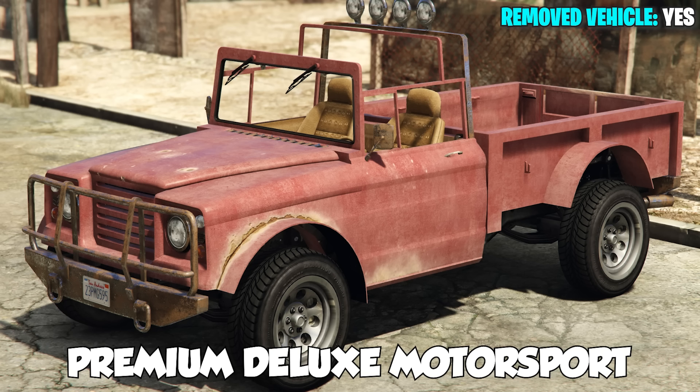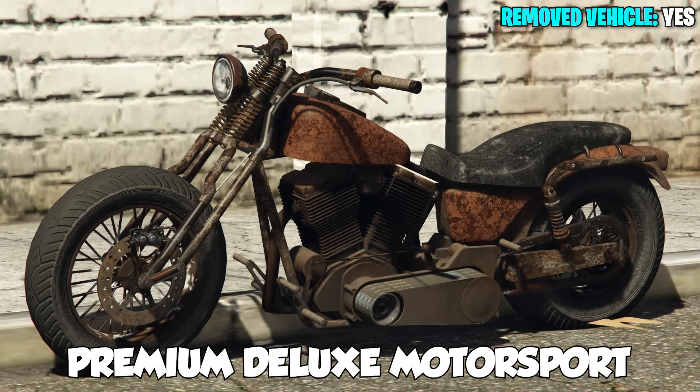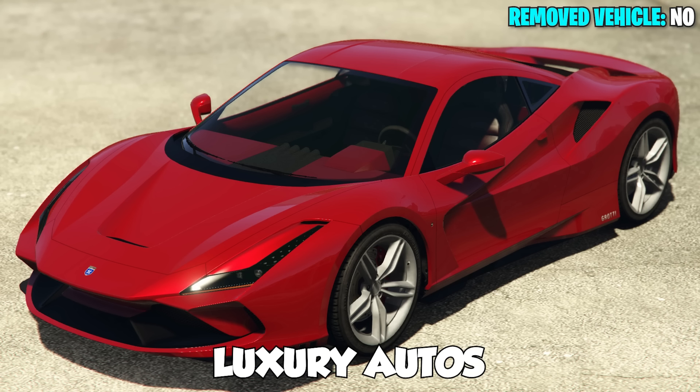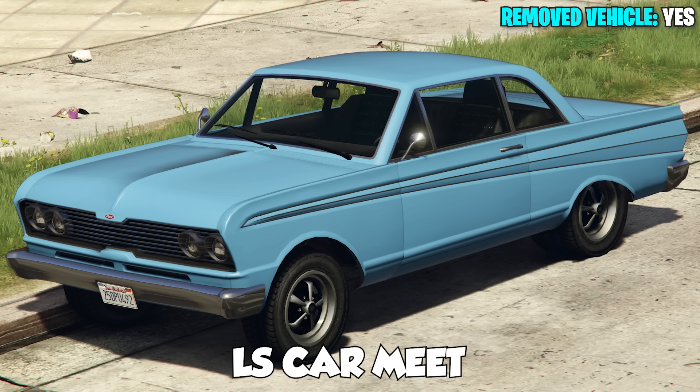In your dealerships: in Simeon's, we have the Canis Bodhi, the Dewbauchee Rapid GT Topless, the Invetero Coquette, the Progen Tyrus, and the Western Ratbike. In Luxury Autos, we have the Fathom FR36 and the Grotti Turismo Omaggio. And in the LS Car Meet, we have the Hijak Ruston, the Pegassi Zorrusso, and the Vapid Blade.